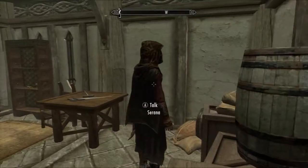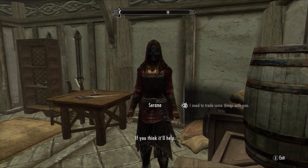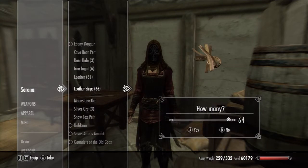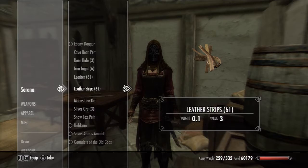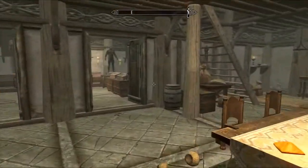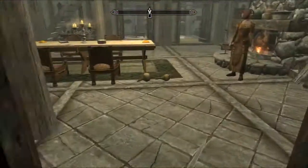Serana, sweetie, come here. I need one leather strip from you. I do have some — let me go down here, take like two or three of these. I might get even five. And there was a horker tusk in here. There it is. Got it.